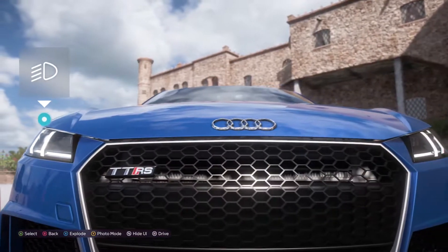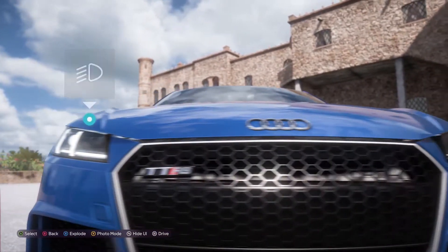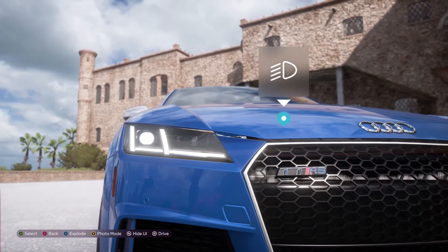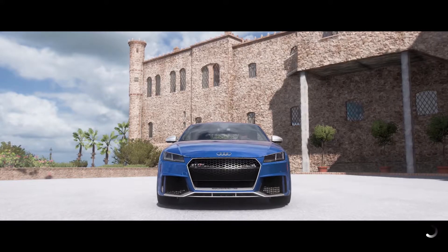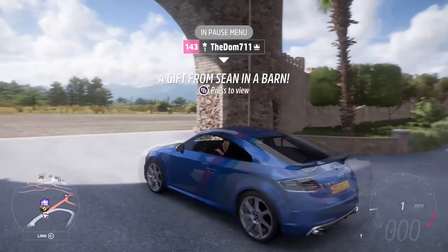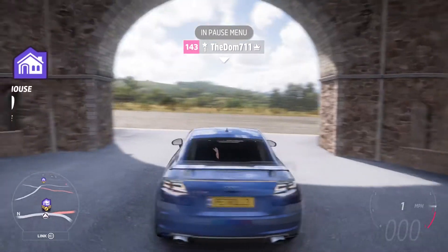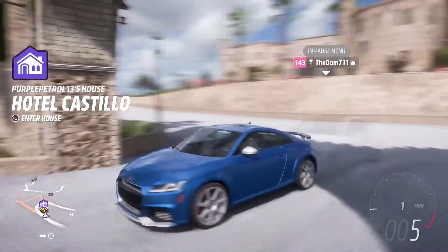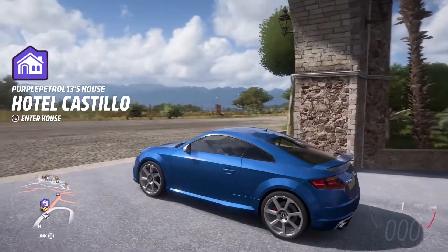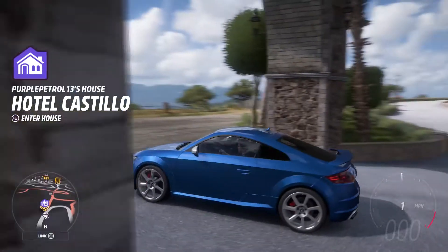There is a horrendous panel gap here — what is going on? You can see it from there. That is awful. A gift from Sean in a barn? I don't want that. These gift drops are starting to annoy me.